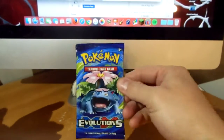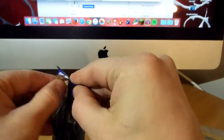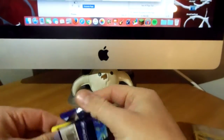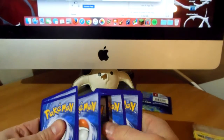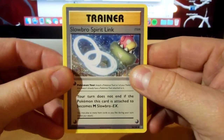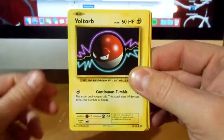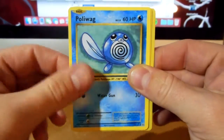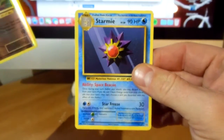Then I did get a pack at Target, so I decided to open it up. See what we can get. Alright, here we go. We have a Slowbro Spirit Link, Magmar, Energy Retrieval, Voltorb, Diglett, Caterpie, Polywag, Pikachu, Reverse Rattata, and a Starmie.